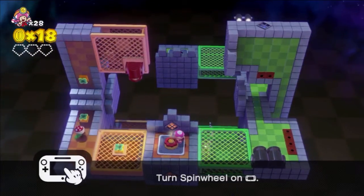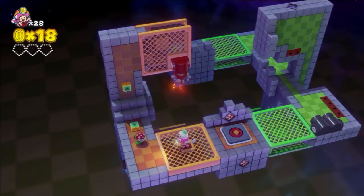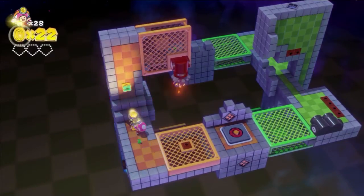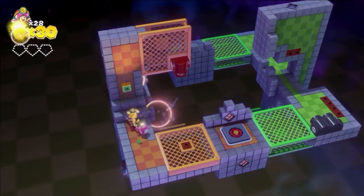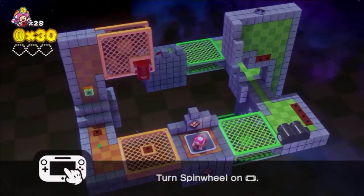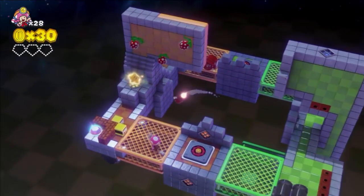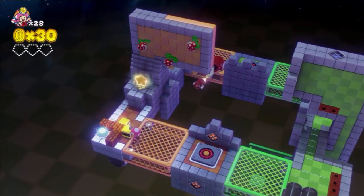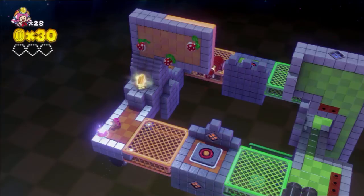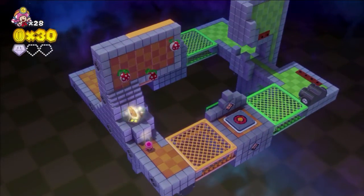Let's go ahead and spin this around like so, and go ahead and kill this guy. What is over here? More coins! Very cool. There's a diamond over there. Let's try to get that diamond. So let's move this this way and try to... oh, that didn't work. Well, we got the diamond. I died in the process, but we did get the diamond.